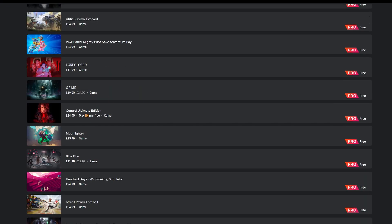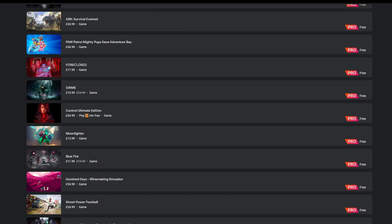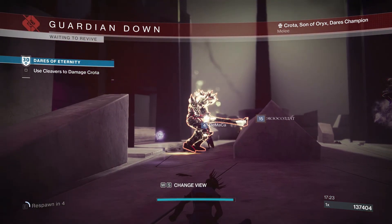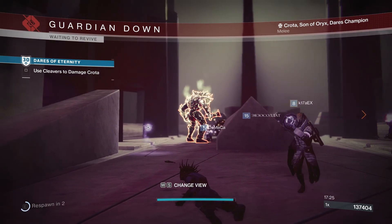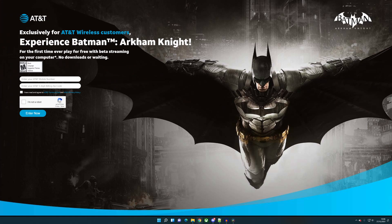We've also seen the addition of gameplay demos, including timed demos — being able to play Humankind and Control for up to 30 minutes with no purchase required. We also saw Stadia's first white labeling with the Batman Arkham Knight AT&T deal, which could be a sign of things to come.